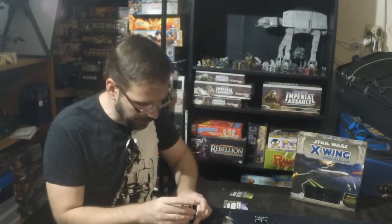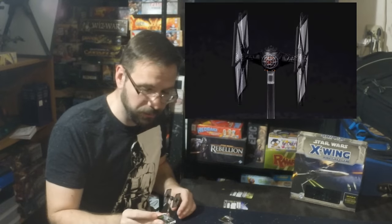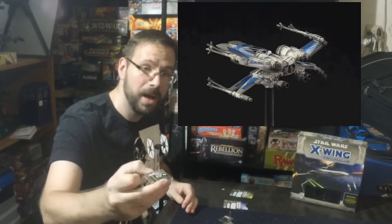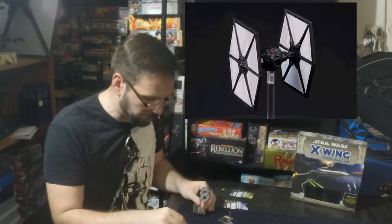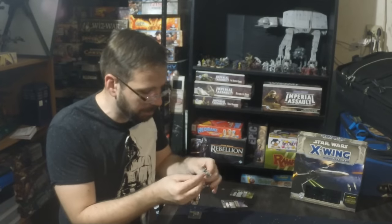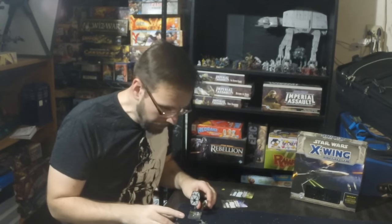In a core set you're going to get a T-70 X-Wing and two First Order TIE Fighters. One of the things that's really great about this game is how incredibly detailed these miniatures are — they're just gorgeous. I used to love micro machines for Star Wars and Star Trek as a kid, and the greatest thing about this game is that even if I ever stop playing, I'll be able to hold on to these fantastic miniatures. It's a great investment because it's art, and the paint jobs and sculpting are just pristine.